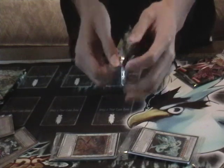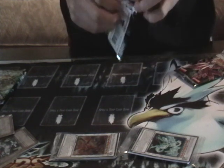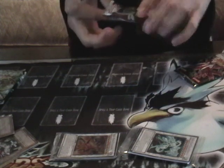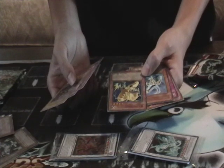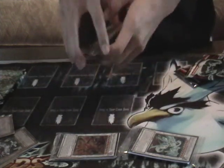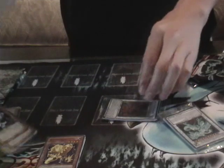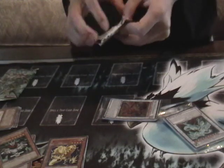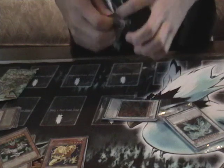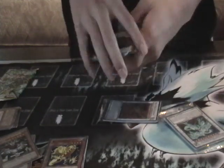Shining Darkness, which is one of my more favorite packs. I think I see a Holo. Ooh, a Watt Draft! I was actually thinking about making a Watt deck - seemed pretty interesting, attacking your opponent directly. That's cool. Chaos King Archfiend. Wow.